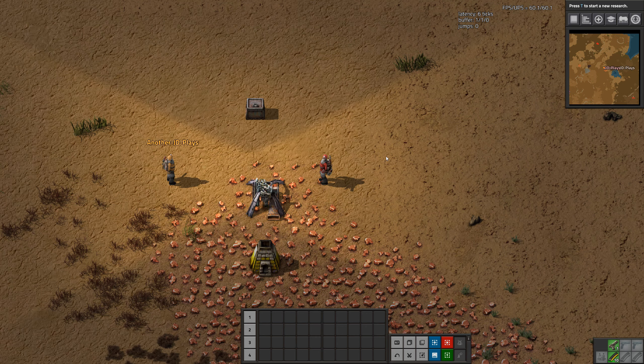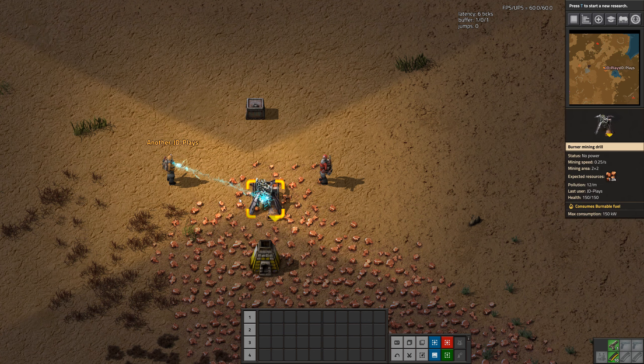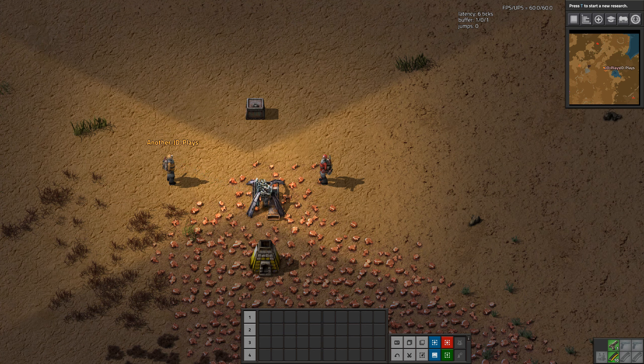I've gone and roped in another JD player to help me go through this mod. What it actually does is it shows exactly where the other player is looking. We can see the other JD actually has that chest open. If he closes that and opens the burner miner, we get this lovely lightning mark down to that. And then the same with the furnace.